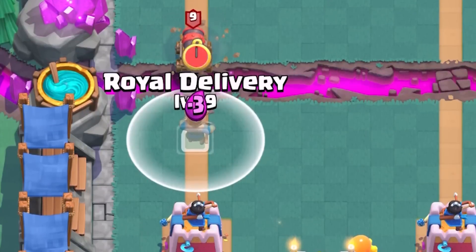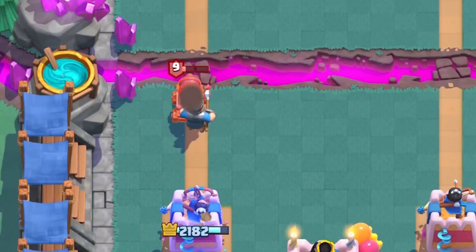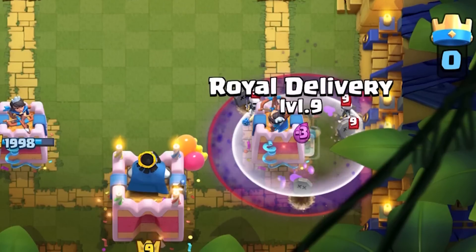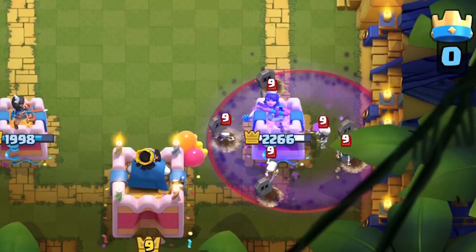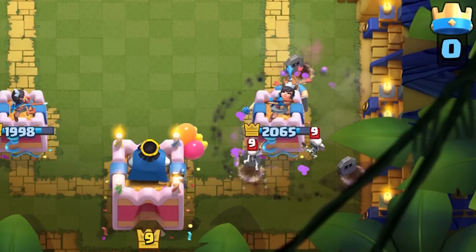Fast-moving units deployed at the bridge with range, like the dart goblin, magic archer, and the flying machine, cannot be stopped by Royal Delivery in time without taking some damage to your tower. The absolute worst matchup is the cannon cart — it will connect and lock onto your tower before you can stop it, and with its new stat buff all around, you'll need something else ready.